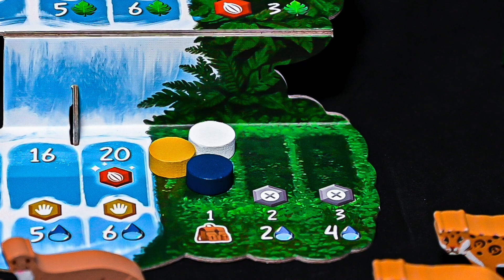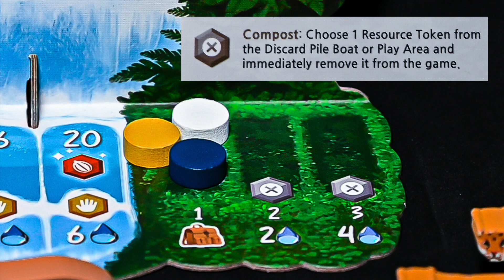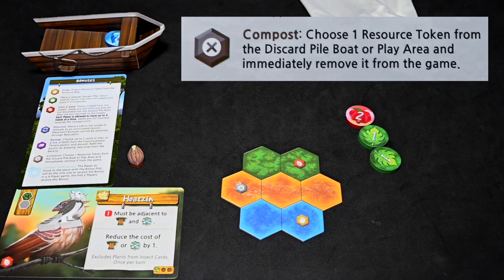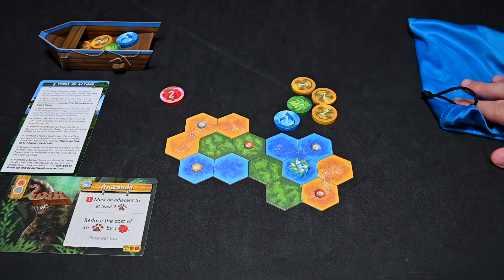All players can place one token in reserve for their next turn at the beginning of the game. If they wish to hold more, they will have to upgrade their storage by paying the water cost. However, when upgrading, you must complete the bonus action listed. In this case, the bonus action is compost, which requires you to remove a token from play from either your discard boat or your play area. This lets you remove unwanted or low-value tokens so you are more likely to draw the tokens you want later in the game. The player places their berry token in reserve, draws five new tokens from their bag, and passes to the next player.